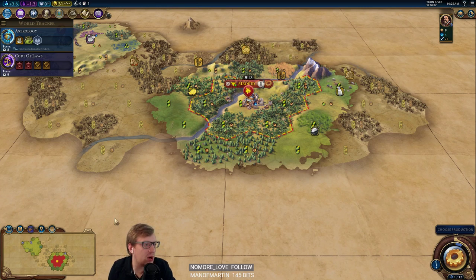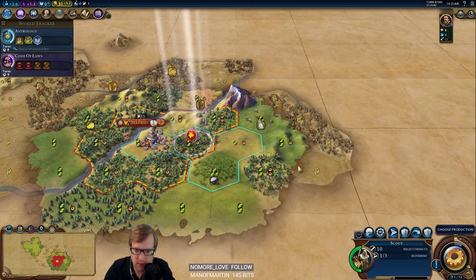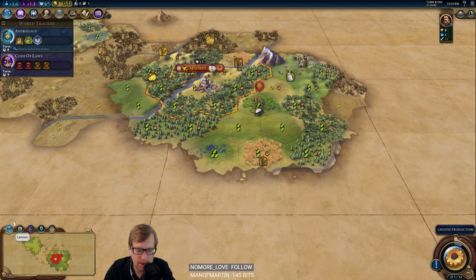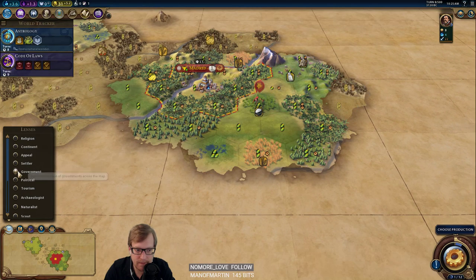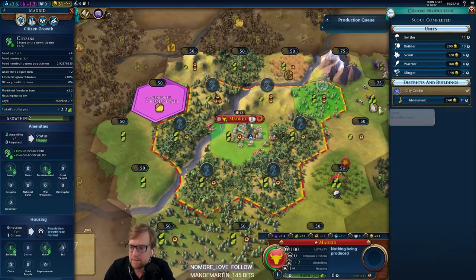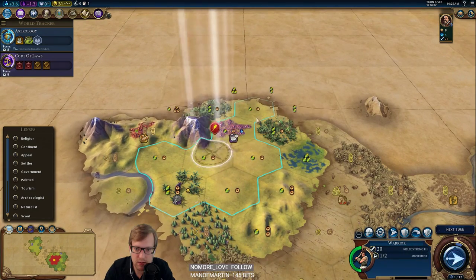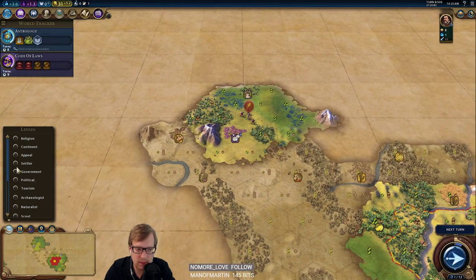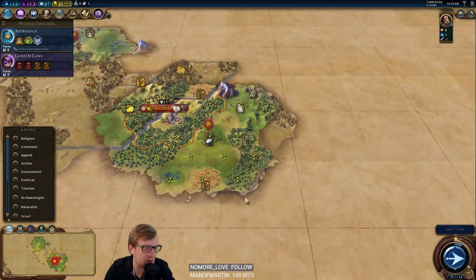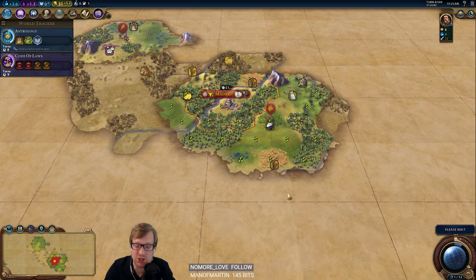Anyone know if natural wonders in your borders increase tourism for culture victory? They do not. Okay, let's go with some slingers for safety. Looks pretty wide open — but if you throw a national park on them, they will.